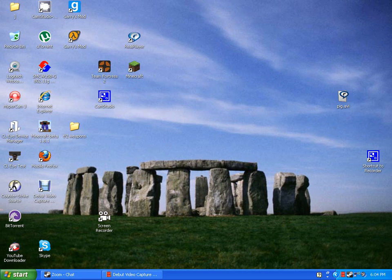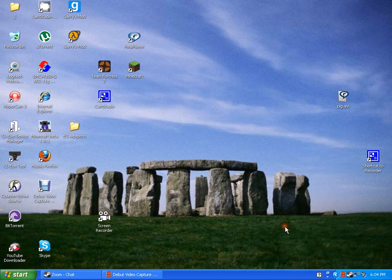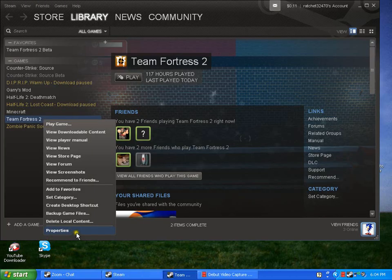Hey guys, so this is how to fix lag in Team Fortress 2. I'm just gonna go to my library. Now just right-click and click Properties and set launch options.